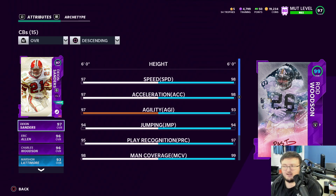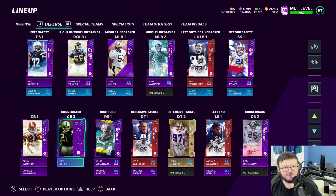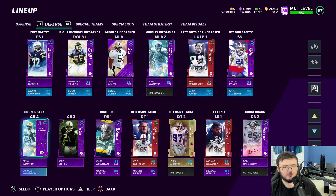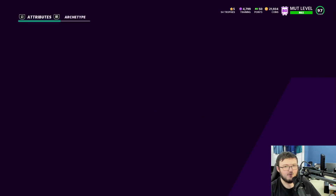I went all out with the best players possible. Rod Woodson has 98 speed, 99 man, and 99 zone. Deion Sanders has 99 speed, 99 man, and 99 zone. Eric Allen has 98 speed, 99 man, and 97 zone. Charles Woodson, also 99 overall, has 99 man and 95 zone — so we have four 99 overall cornerbacks.